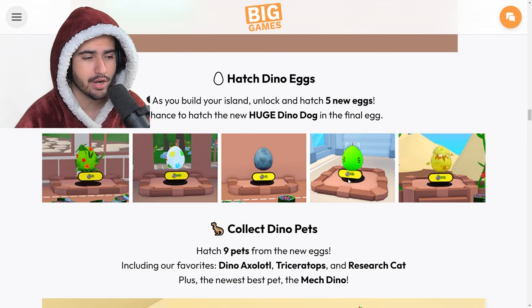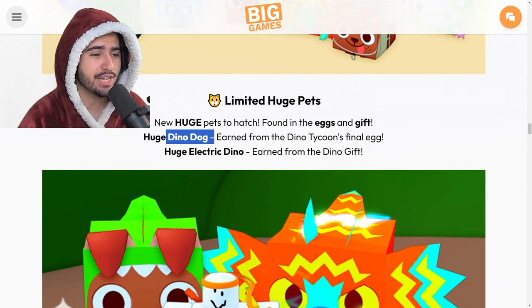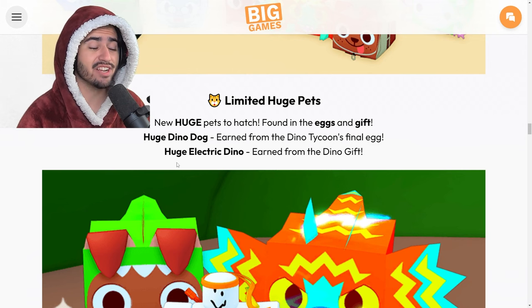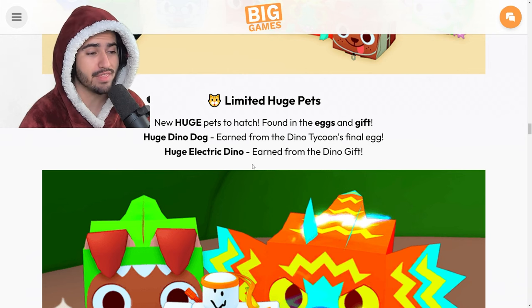In terms of huge pets, we have the Huge Dino Dog earned from the Dino Tycoon's final egg, and the Huge Electric Dino earned from the Dino Gift Bag. What they don't mention in the dev blog is that there is also a Huge Mech Dino which is earned from the forever pack - not sure why they didn't list it since they usually do.